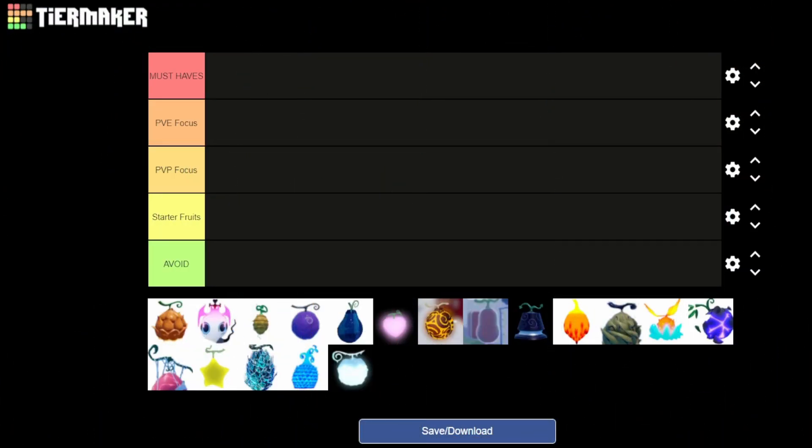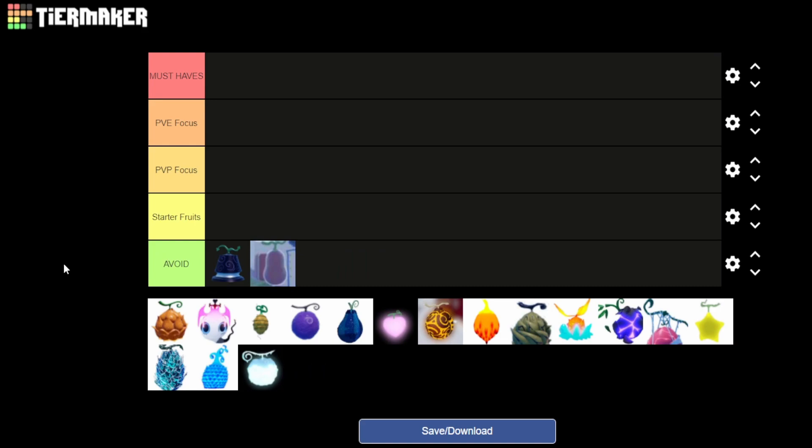I'm going to try and keep this short and sweet, just adding all the fruits into their sections. First things first, we have Kilo and Suke in the Avoid section. Kilo is way better than Suke for both PVP and PVE — it's pretty solid for a trash-tier fruit — but Suke is just Suke. We all know this. There's really nothing else to say.